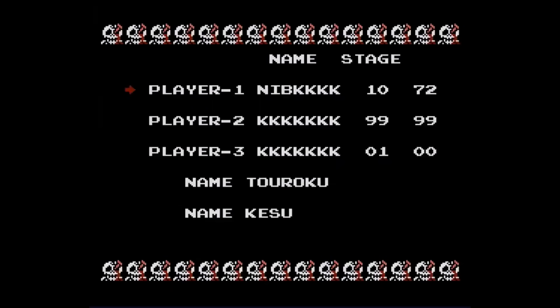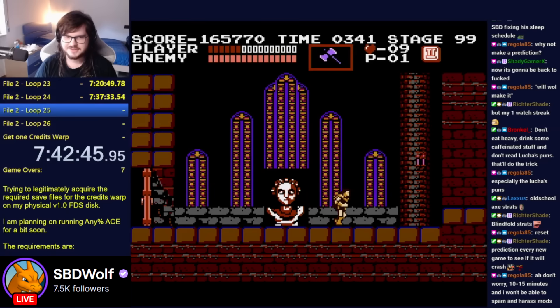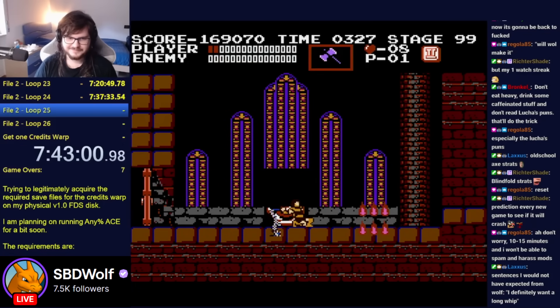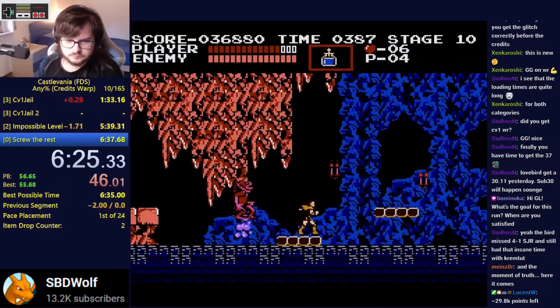The player then uses the third save file to play the actual run. Setting up the save file data is by far the most tedious part of this entire process. To store the correct values on the second save file, you need to beat the game a total of 76 times. In a recent stream, SBDWolf spent over 12 hours running through the game over and over again just to set up this save data. Though if you want to cut corners, players can also choose to inject the save file data directly into the disk without actually playing it. When everything comes together, it looks like this.